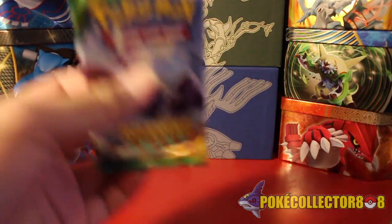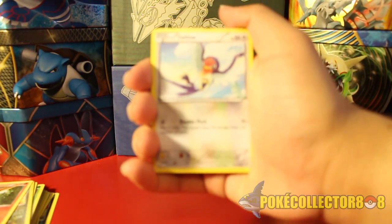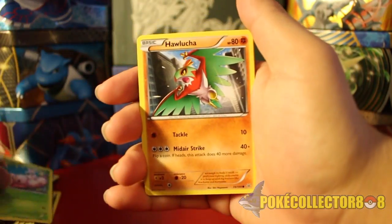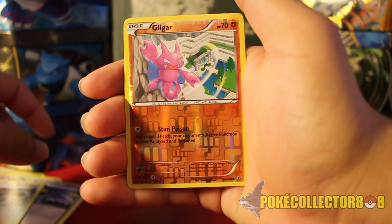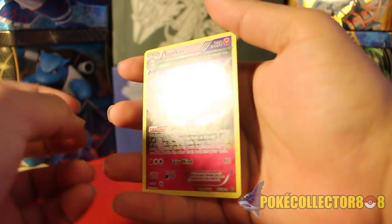I'm hoping this last pack — the Mega Latias Roaring Skies pack — will do the trick. I don't think we pulled any Ultra Rares in the Swampert box either. The pull rates have been pretty bad. Here is our last pack: we have Taillow, Exeggcute, Hawlucha, Pikachu, Natu, Dustox, Winona, Rayquaza Spirit Link. The Reverse is a Gligar, and the final Rare is a Full Art Togekiss.